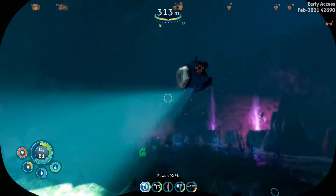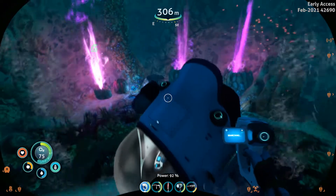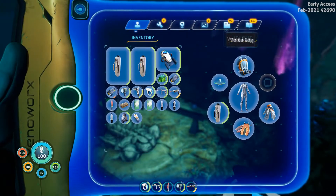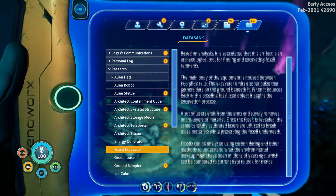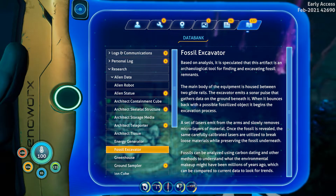Fossil excavator. Databank entry: Based on analysis, it is speculated that this artifact is an archeological tool for finding and excavating fossil remnants. The main body of the equipment is housed between two glide rails. The excavator emits a sonar pulse that gathers data on the ground beneath it. When it bounces back with a possible fossilized object, it begins the excavation process. A set of lasers emit from the arms and slowly removes micro layers of material — so not very much at all. Once a fossil is revealed, the same carefully calibrated lasers break loose material while preserving the fossil underneath — basically doing digging with brushes like they do in real life. Fossils can be analyzed using carbon data and other methods to understand the environment millions of years ago, which can be compared to current data to look for trends.